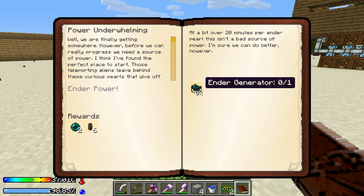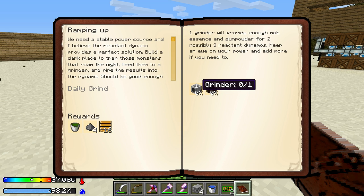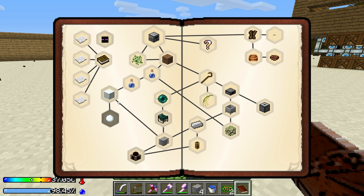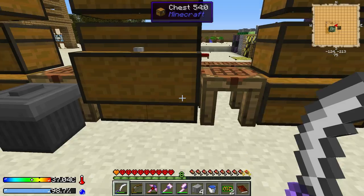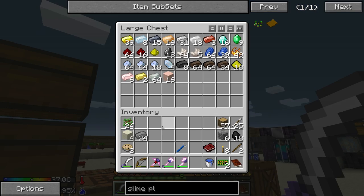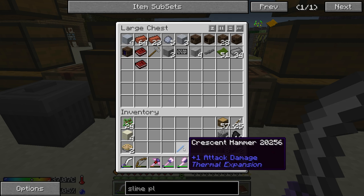Power underwhelming. Ender generator and a hardened energy circuit. Okay, so that's not a bad idea, actually. A good source of power. And this - a grinder and a reactant dynamo. And my rewards will be a mob essence bucket, gunpowder, and conveyor belt. So this could be very nice. Leadstone flux capacitor and water bottle. I have those things. That would give me iron and snow. Let's do it. First, let's dump this off. I guess this is gonna be my chest for that kind of stuff.